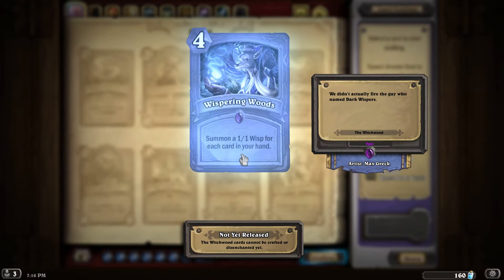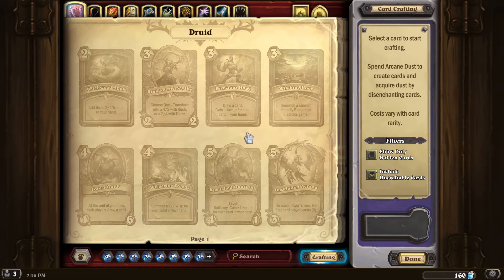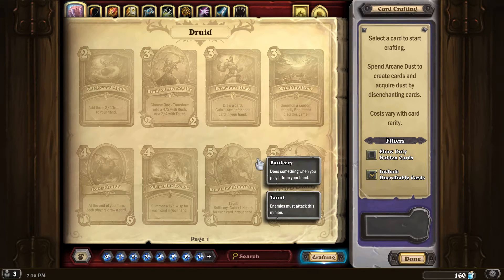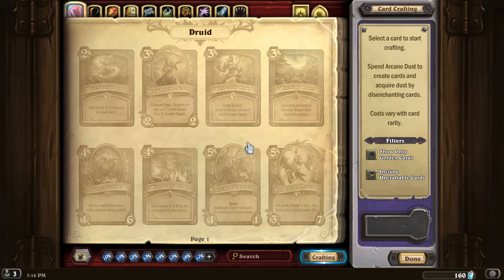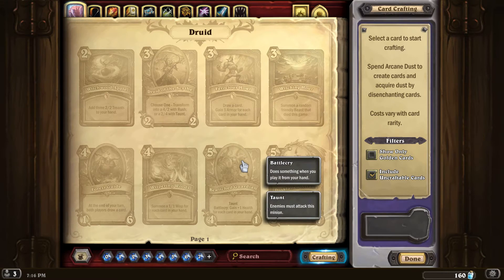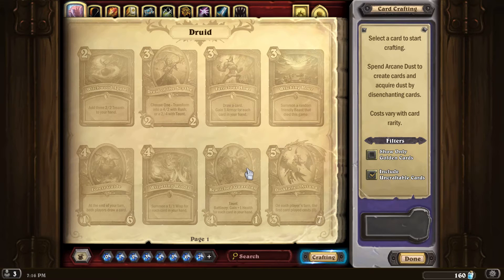Next we have a 4-mana spell called Whispering Woods: summon a 1/1 Wisp for each card in your hand. There is definitely a strategy they're building towards where you play with a lot of cards in your hand. The Druid doesn't really have an ability to constantly draw more cards — he's not like the Warlock who has a special ability to take two damage and draw a card each time you use your hero power. Having three cards built around that strategy is probably not enough — you would need closer to seven to really make something coherent.